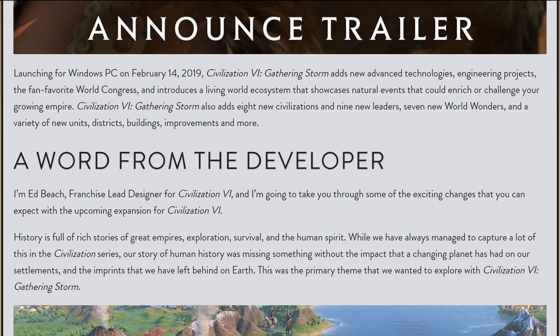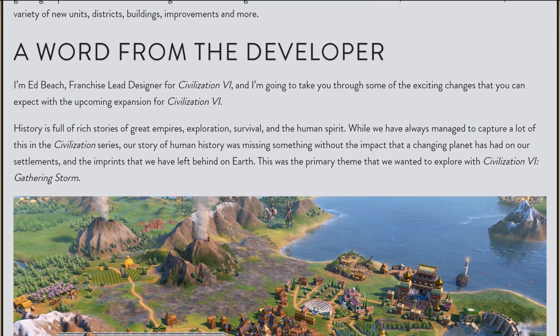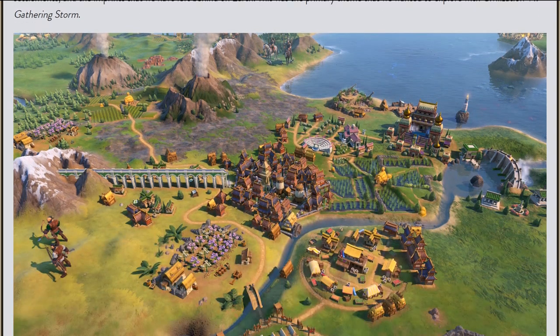So one of the biggest new features in Gathering Storm are natural disasters, but far from the only one. They include storms — several different types of storms like dust storms in the desert — also flooding, droughts, and volcanic activity.